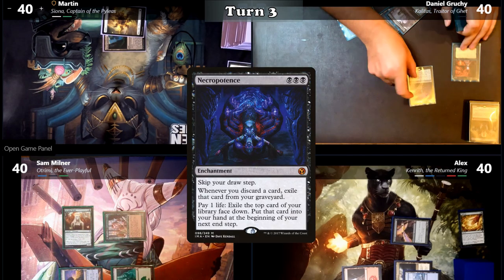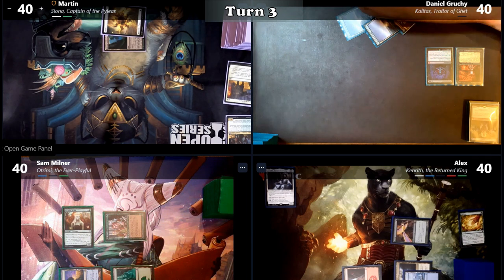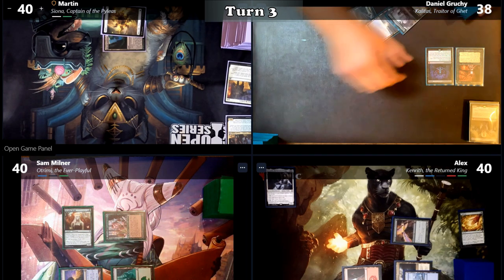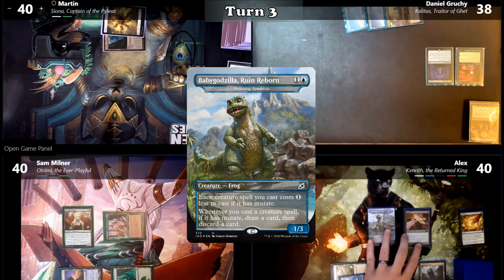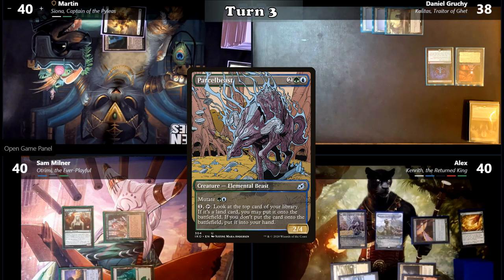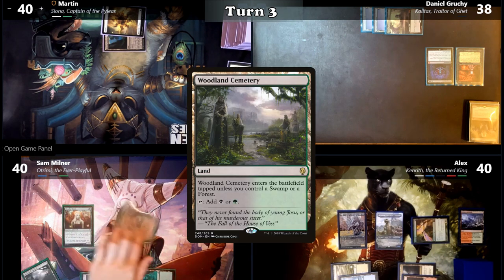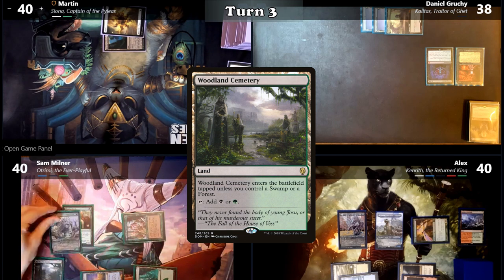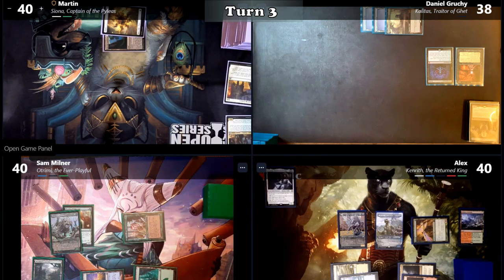Daniel plays a Swamp and casts Necropotence, then pays 2 life to exile the top 2 cards of his library face down. At his end step, he puts the exiled cards into his hand. Alex plays a Plains and casts Baby Godzilla Ruin Reborn, then casts Parcel Beast, drawing and discarding a card with Baby Godzilla's ability. Sam plays Woodland Cemetery untapped and mutates Migratory Greathorn onto his Paradise Druid. The Greathorn's ability triggers and Sam searches for an Island, putting it onto the battlefield tapped.